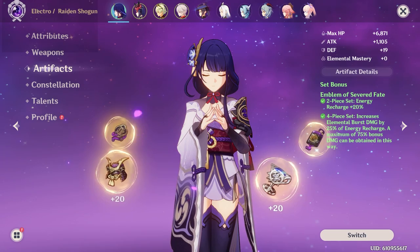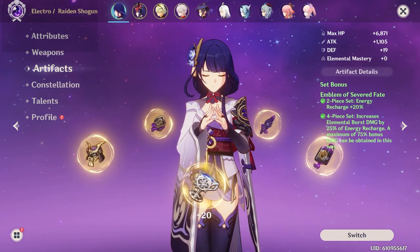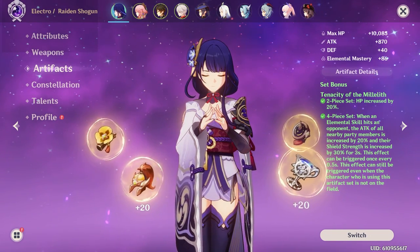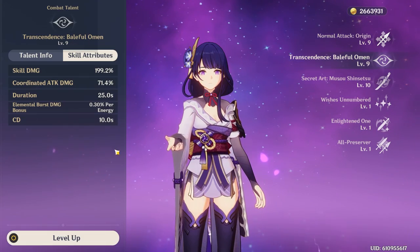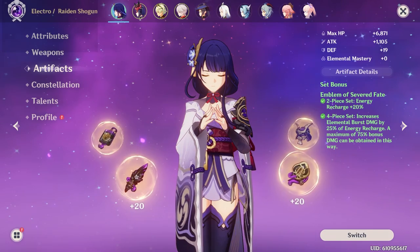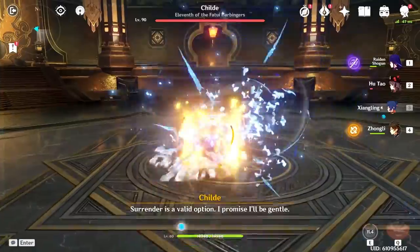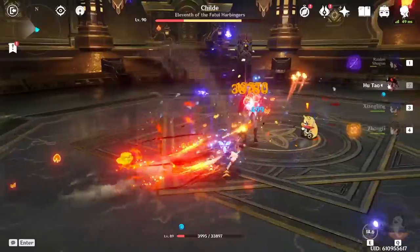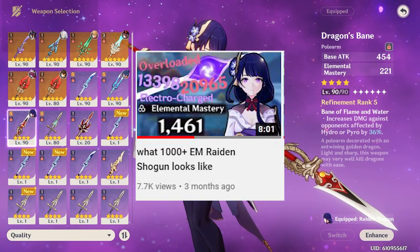For her artifact set, the best one hands down is the Emblem of Severed Fate 4-piece. If you have anything else, you're not using Raiden to her full potential. If you don't care about Raiden's damage, you can go for a 4-piece Tenacity of the Millelith — because of her elemental skill she can provide that buff with 100% uptime for your whole team. The last meme slash alternative build is a Maximum Elemental Mastery build, which can give you some beefy Overload and Electro-Charged damage and is kind of free-to-play friendly, especially paired with a Dragon's Bane.